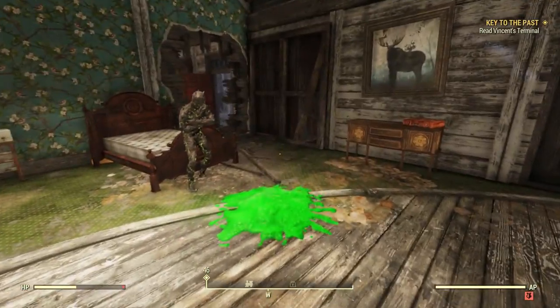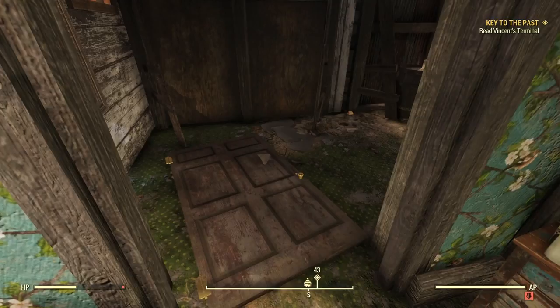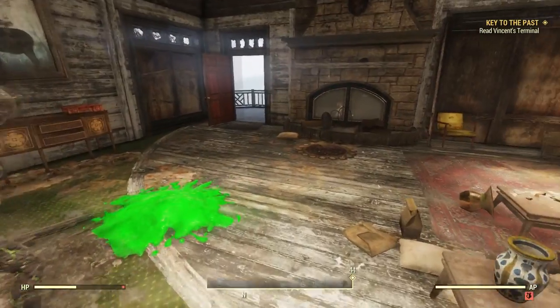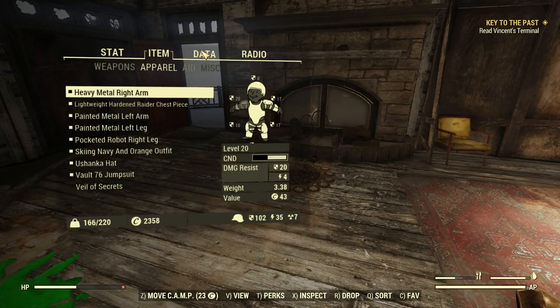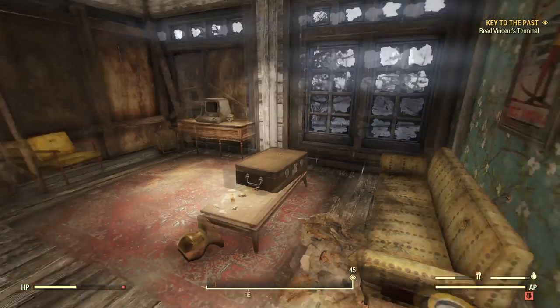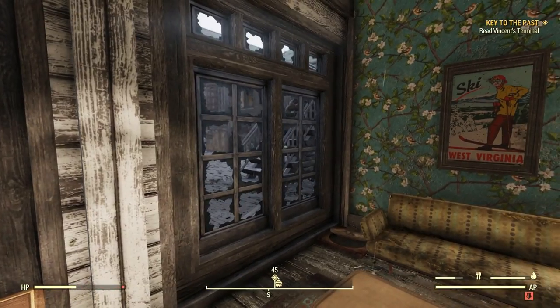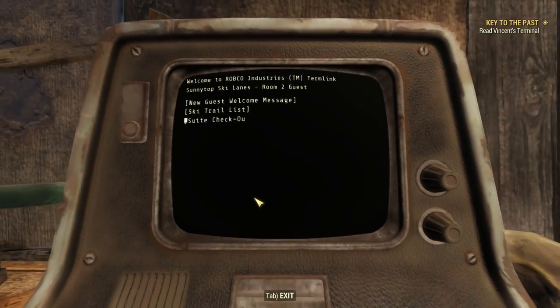It sounds like she broke or tried to break the key fragment — is that what she did? Let's look at the quest now. It sounds like Margie destroyed her holotape — this could be a dead end. Margie's holotape mentions that someone named Vincent might have a contingency plan — it's my only lead. Now we're supposed to read Vincent's terminal, which I guess is going to be over there in that direction. But let's check out this guest terminal here first.